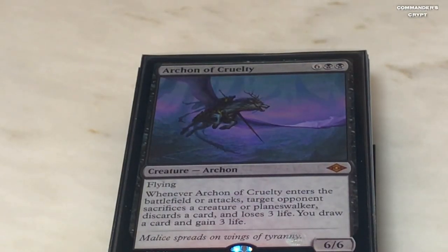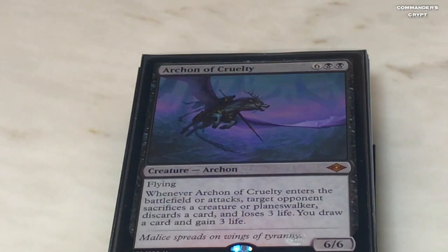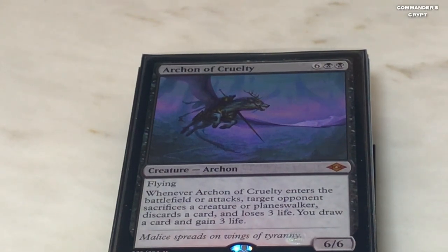Archon of Cruelty also works well with the Raze-Boar. Two black, six colorless, flying — whenever he enters the battlefield or attacks, target opponent sacrifices a creature, a planeswalker, discards a card, and loses three life; you draw a card and gain three life. When you cheat him out with Ilharg, his ETB could be very devastating every turn. But once he starts attacking with Isshin's ability, everything doubles — you'd draw two cards, gain three life, and the opponent sacrifices two creatures, discards two cards, and loses six life. Very, very good in this deck.